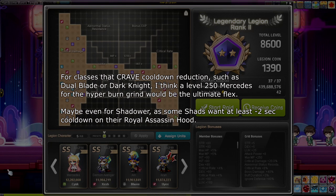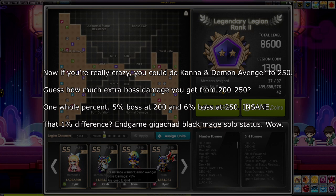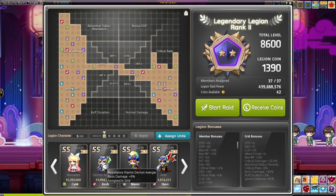Mercedes goes from minus 5% cooldown at level 200 to minus 6% cooldown at level 250. I have the info pulled up — at level 250, Mercedes gives you 6% skill cooldown reduction. Boss damage for Demon Avenger gives an extra 1% — that's not too bad. But what I'm saying is it doesn't matter: the jump from 200 to 250 is so incredibly small. You guys have to understand, it is so small.